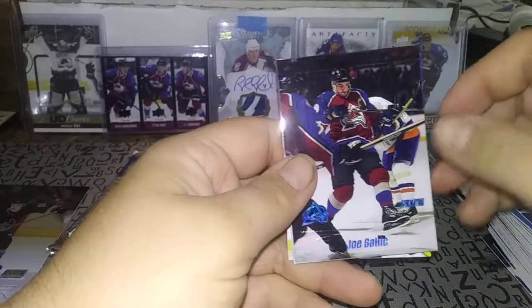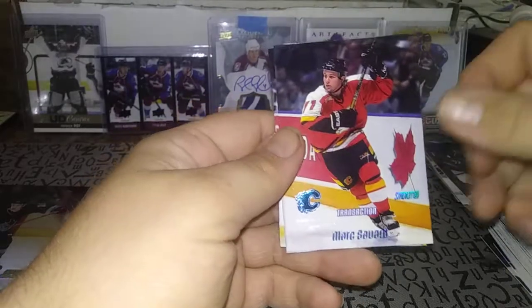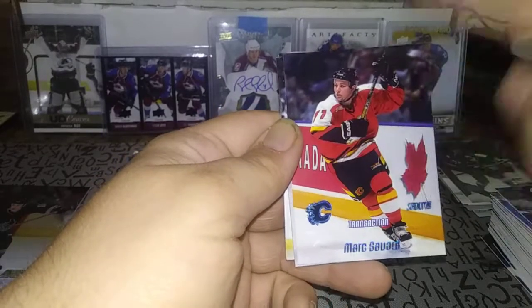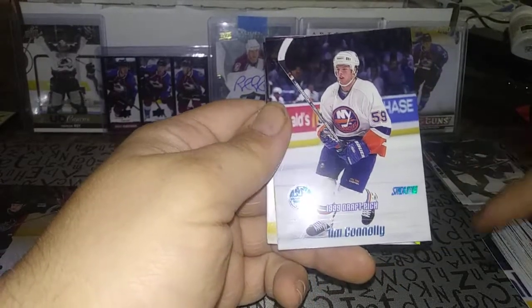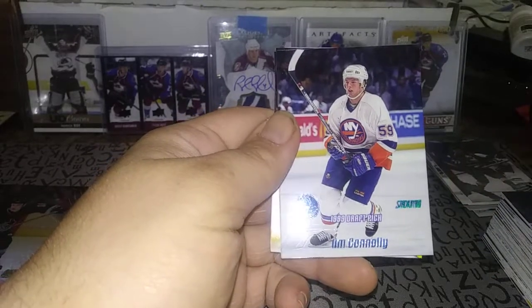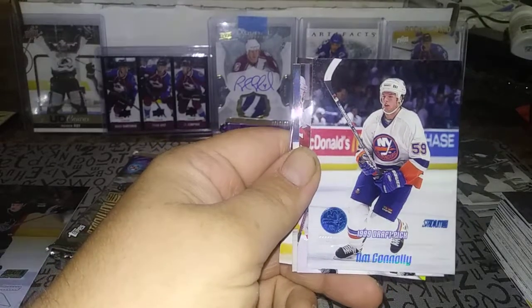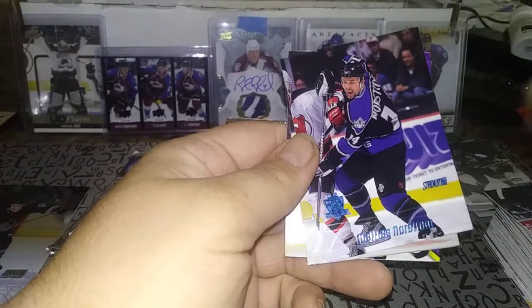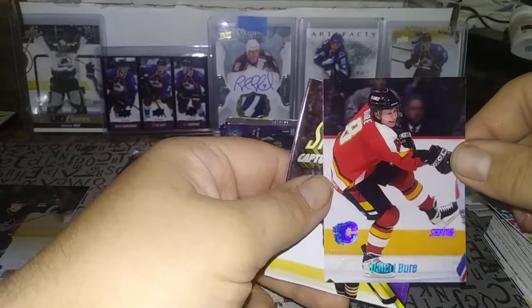I am just loving this right now — opening up these old school cards. Joe Sakic, Burnaby Joe. Mark Savard — I like the Flames logo and the leaf on the boards. Mark Savard's career was cut short due to concussions from a hit — I forget who exactly, but that player continues to do well to this day. Tim Connolly, Mattias Nordstrom, Pavel Demitre, and Valeri Bure on Calgary.